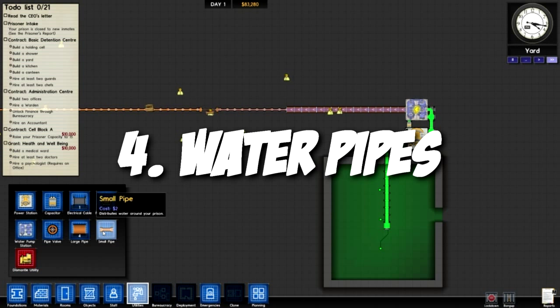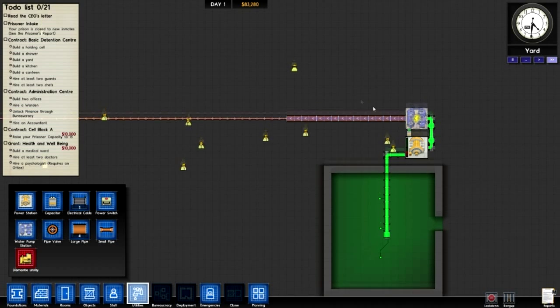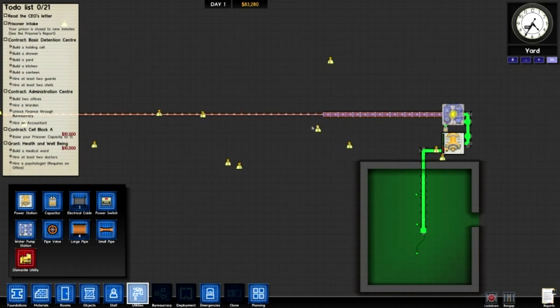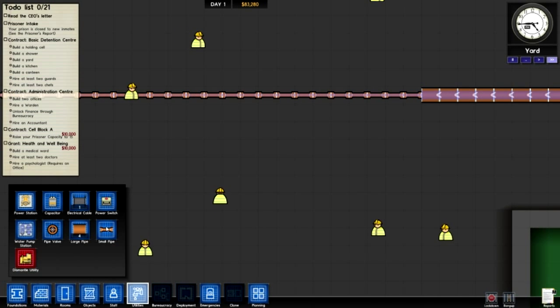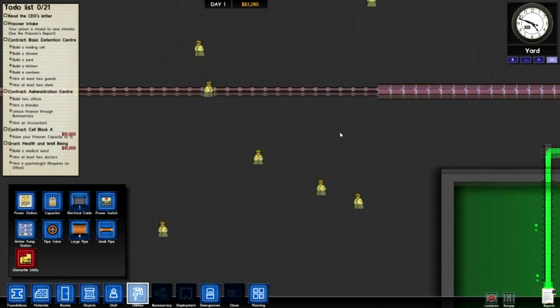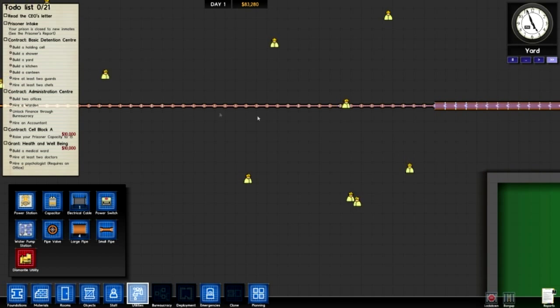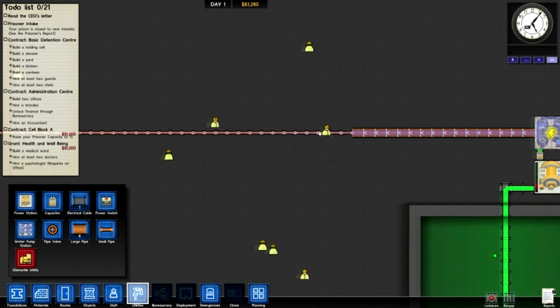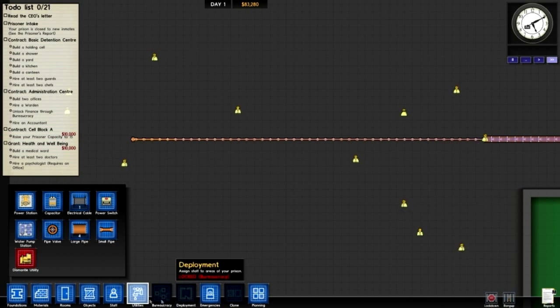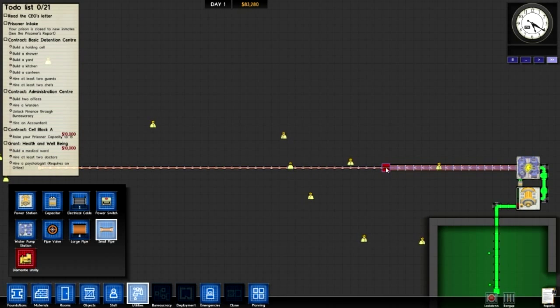Point number 4 is regarding water. When you build the water pump station, you've got two options — a large pipe and a small pipe. A large pipe costs a bit more, a small pipe is pretty cheap. With a large pipe, the water will flow forever and you won't run out of power to run it. The small pipe, however, has a limit to it. So when you're powering your toilets and all that in your cells, you're gonna use small pipes — but the limit is 39 meters. I've got water running for 45 meters in the small pipe.